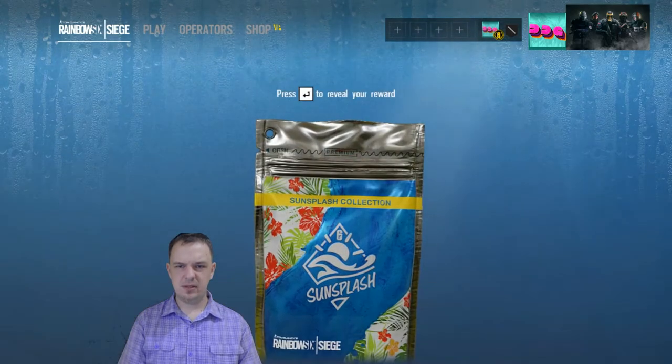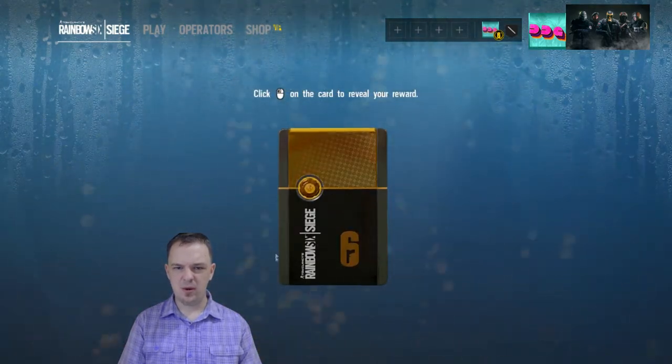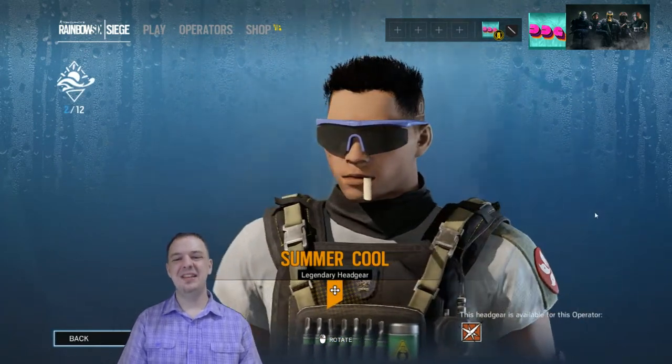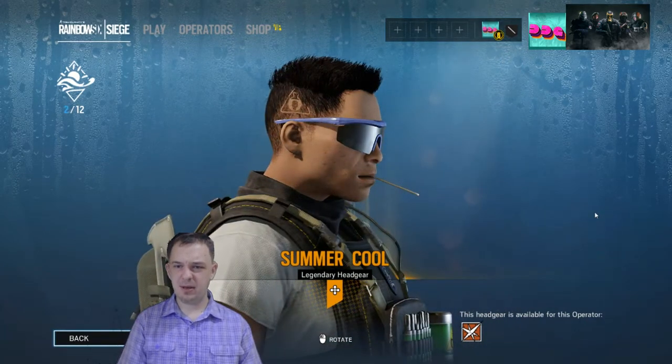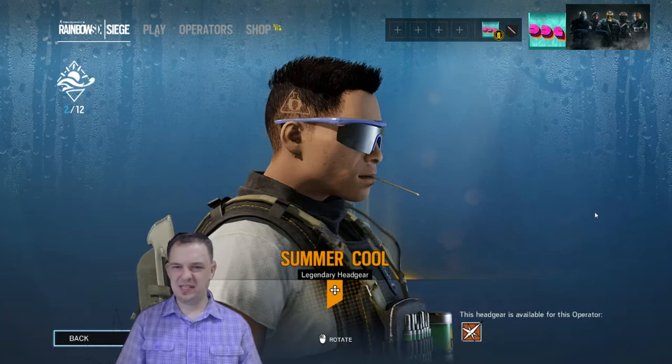Let's see what's in the next one — and it's going to be legendary. Ooh, Summer Cool. Dude, that's pretty hilarious looking. It's Legion. Instead of a toothpick, he's got a popsicle stick in his mouth. And what is up with his hair? It's like he went to the barbershop and he's like, 'Just fuck me up, bro.' 'I got you, fam.' And they shaved his logo in the side of his head. So that's pretty funny.